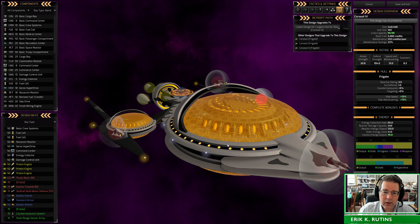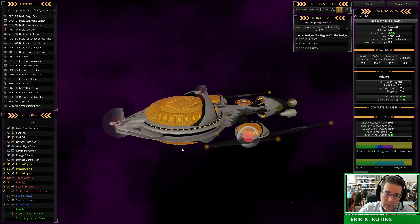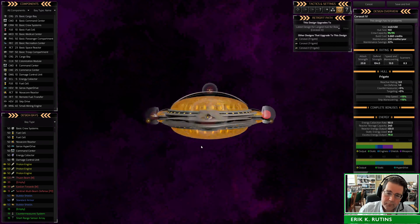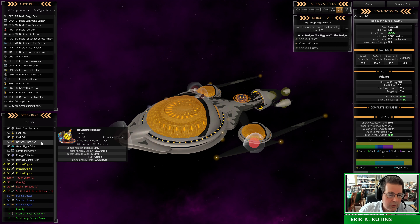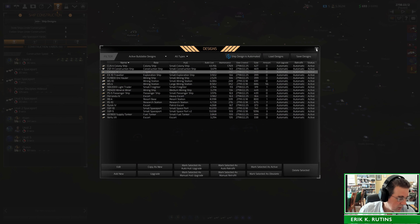You may notice I'm playing as the Kwame-No — so this is a little bit of a Kwame-No preview. This is a Kwame-No frigate, which I've kitted out with some beams and torpedoes, their unique bubble shields, and their unique NovaCore reactor. We'll talk more about the Kwame-No later once I finish going through the update.